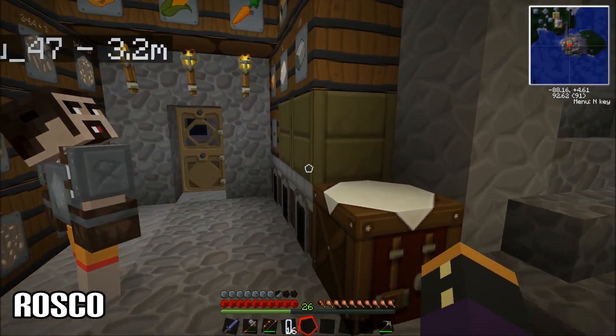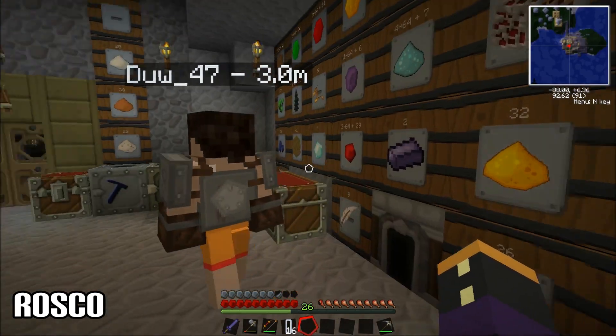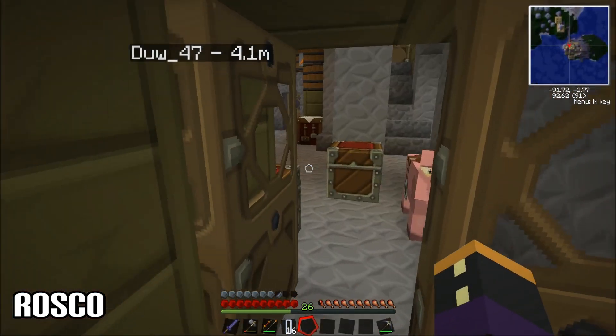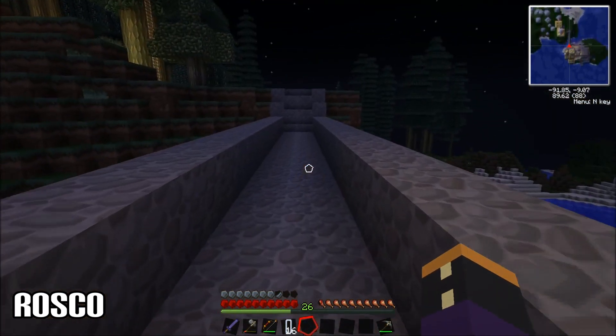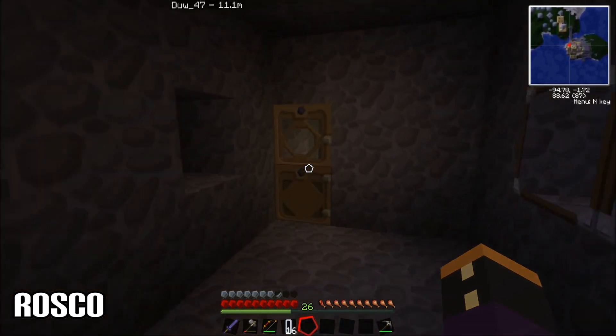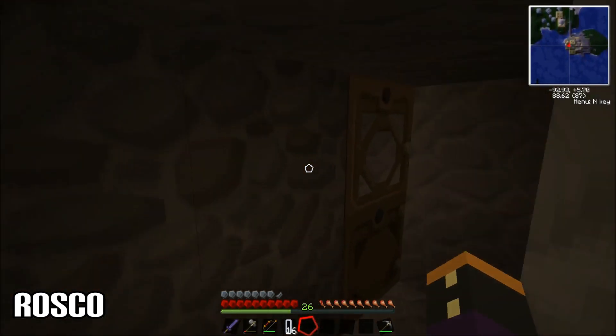We'll have to find you something to kill, dude. Okay, let's get started. I've got to go to the nether to get some lava cells — you stay here, piggy. The nether's no place for a piggy like you. We have actually made the room down here.